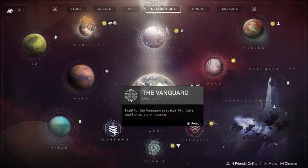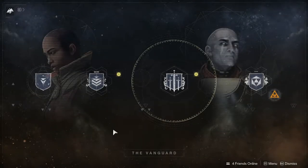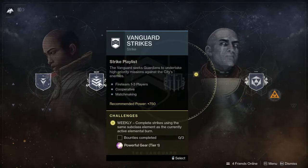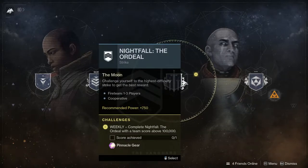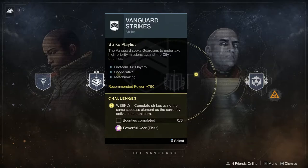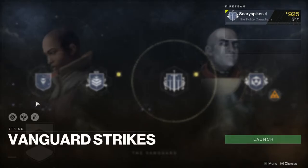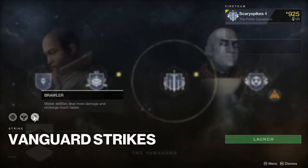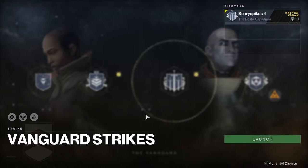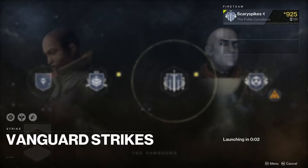To get started, open the Director and on the bottom left click Vanguard. You'll be presented with several options — the one we want is the Strike Playlist, which is the easiest way to get started. At the bottom you'll see weekly challenges; you can complete those once you've reached gear level 900, which we may cover in a future video. There are modifiers that scale with difficulty, but for the regular Vanguard difficulty there are only three. Click Launch to matchmake with other players.